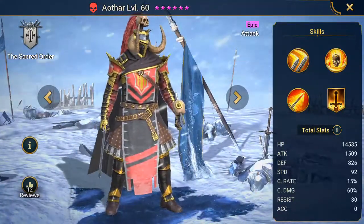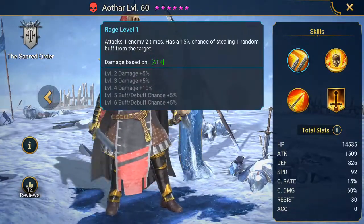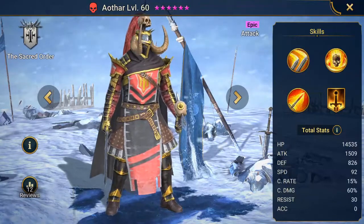I definitely do not recommend putting vamp gear on him. His first skill attacks one enemy two times and has a 15% chance of stealing a random buff from the target. So that is excellent.